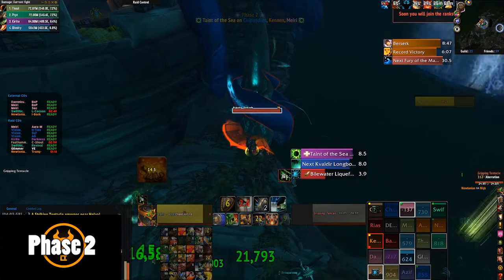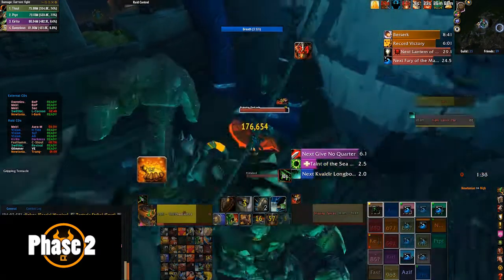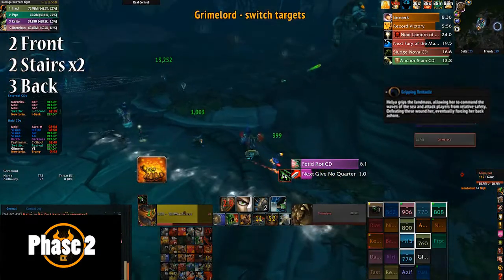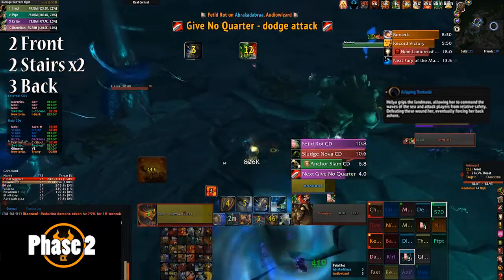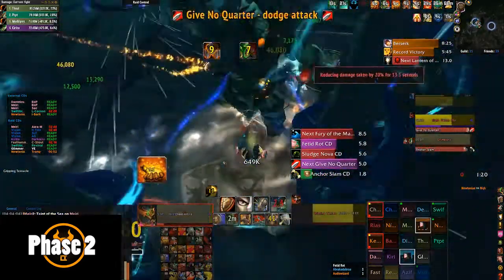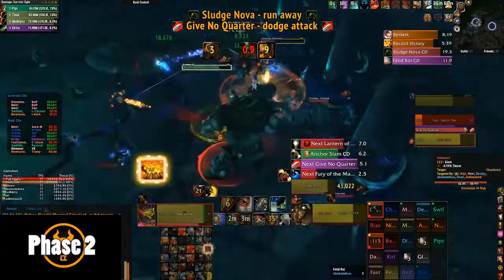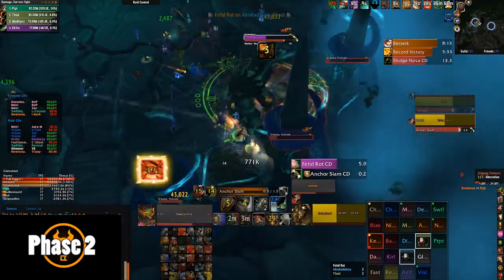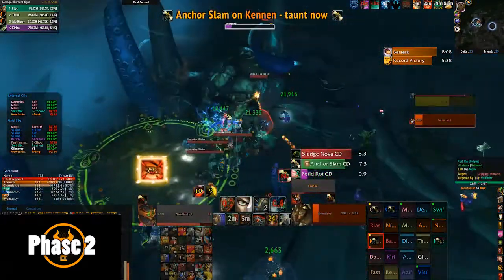Phase 2 starts when Helya hits 65% health. Helya disappears and grabs the side with a load of tentacles — two tentacles at each top of the stairs, two at the front of the room, and three at the back. To push this phase you need to kill all these tentacles. How we did it: as soon as Phase 2 begins, kill the front two, then go to the back three, then the left two, then the right two. We also sent our Destruction Warlock up the stairs early just to get them going on the tentacles and push the phase a little quicker.